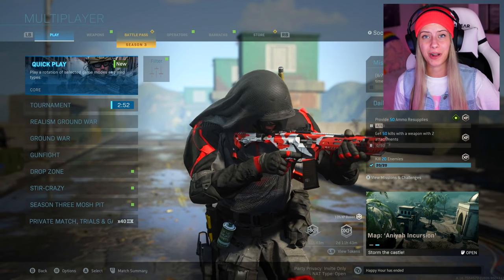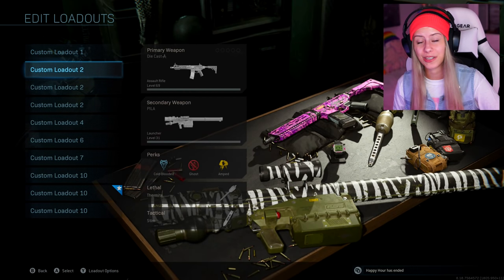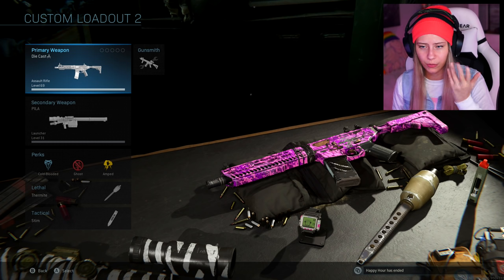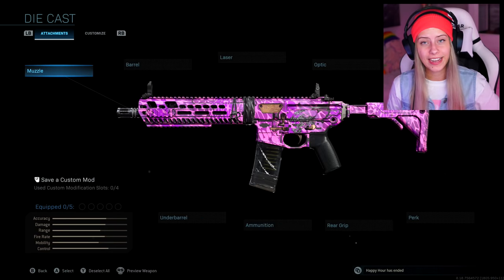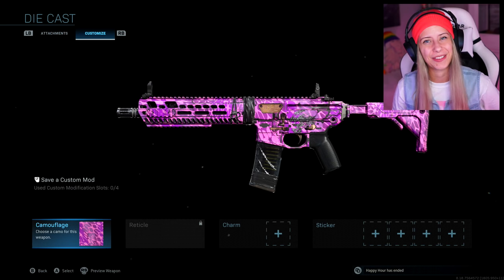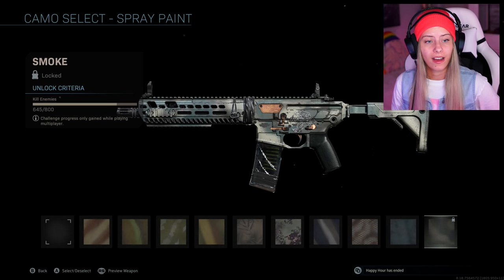We are back on Call of Duty: Modern Warfare. Let's go to our loadout and check out the gun we're using today — we're going to be using the M13 with this blueprint. It just looks cool. As for attachments, we're going for no attachments, and you want to know why? Let's check out the camo progress we've made already. Spray paint — we pretty much got all of it, we only need 155 more kills.